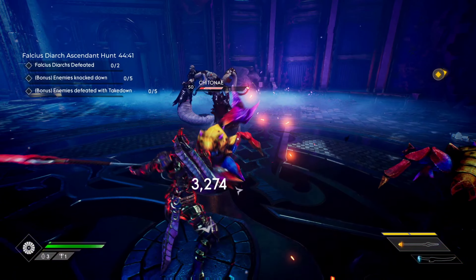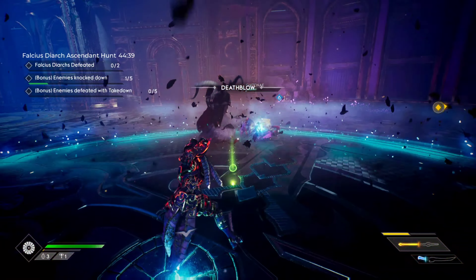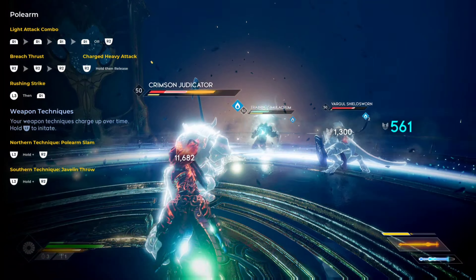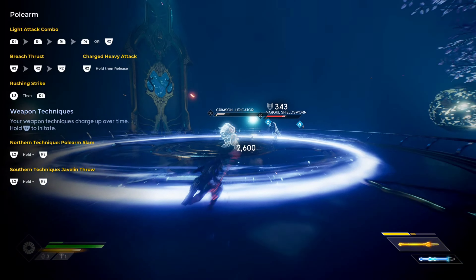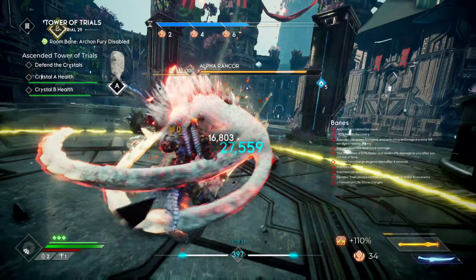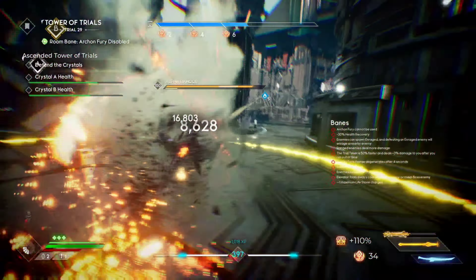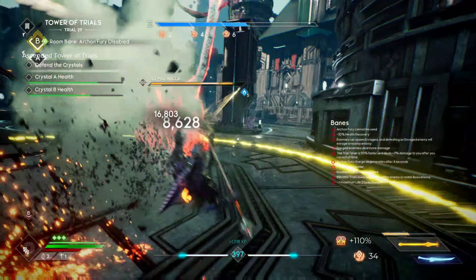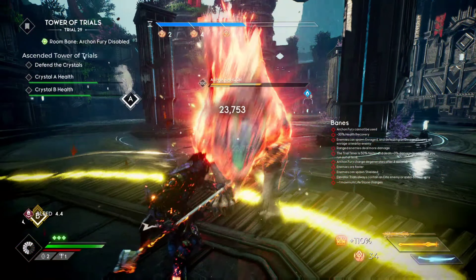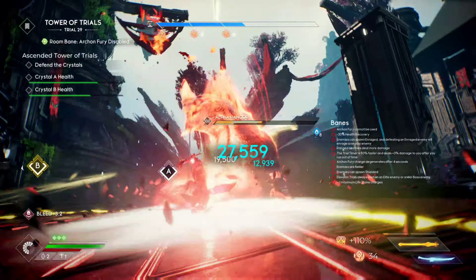The playstyle is: apply soul shatter buildup, then soul shred the enemy with a heavy attack. You don't have to use the heavy attack, but it's fun and you can do it at a distance with the polearm. At higher levels — like tiles 28 to 30 — it gets harder to apply soul shatter easily, but we have that covered. I'll show a few items we use to apply soul shatter to enemies more easily at higher levels.